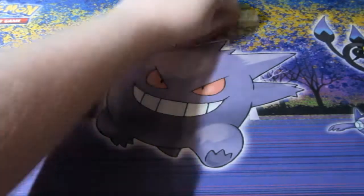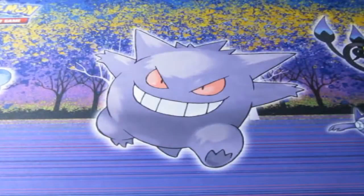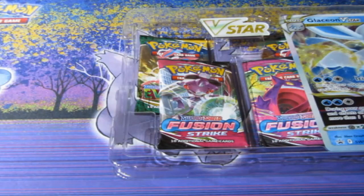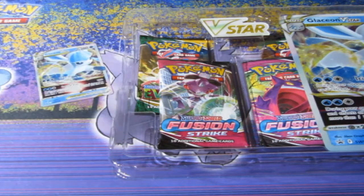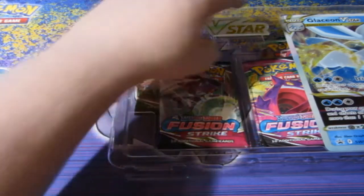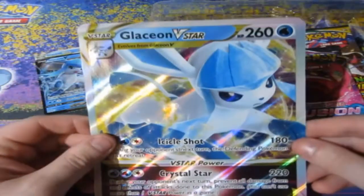Today we're going to open up the Glaceon V-Star. Let's hope this time, not like Leafeon did, that we get something amazing out of here. The last pack opening was alright, but our luck is still out there because Pokemon has been really really good to us for the past few pack openings. Green Star is coming up in the next few days — get prepared for that, get your hard hats ready, because it's going to be absolutely pandemonium. There's the giant Glaceon V-Star — beautiful.